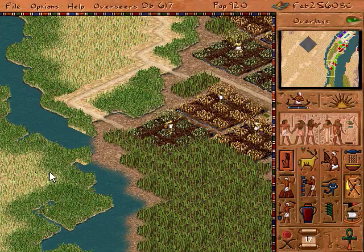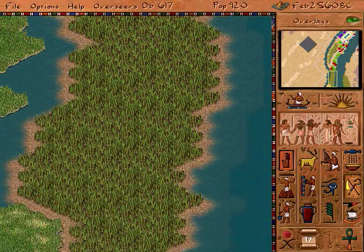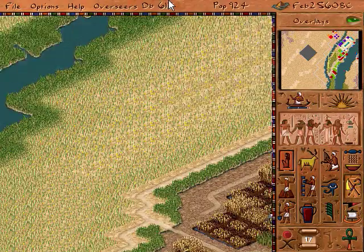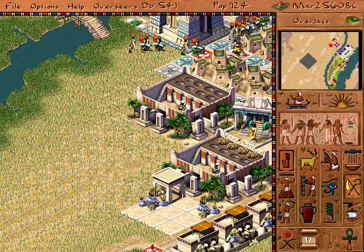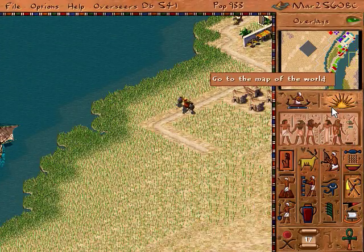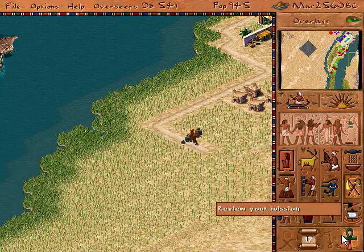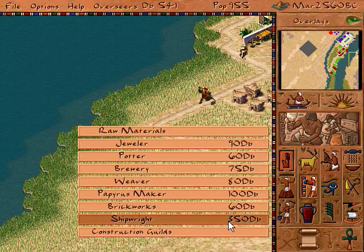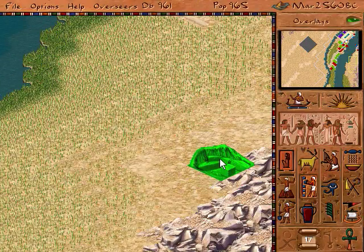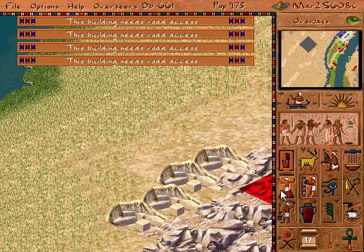Gardens and Cairo are so much prettier than in Caesar 3 — that nasty pink. I can do the other side of here. Let's check our unemployment record: 22%. Okay, let's do something about that. Raw materials — limestone quarry. One, two, three, four. Let's do four of them.